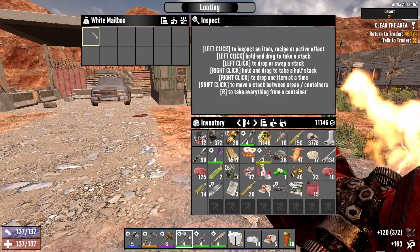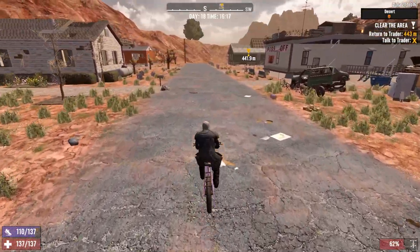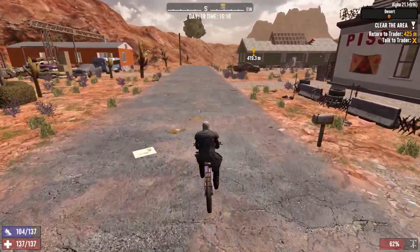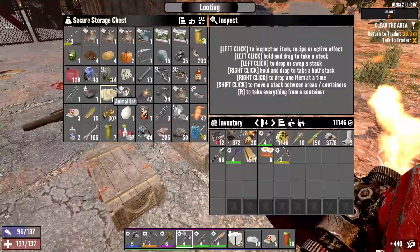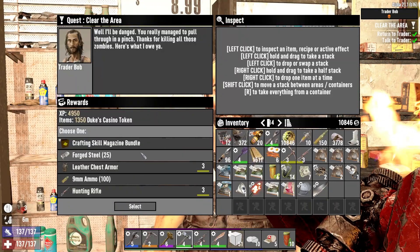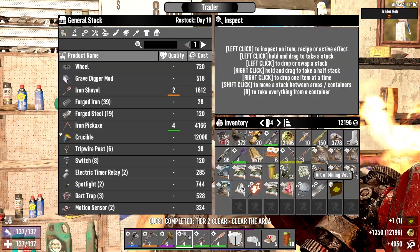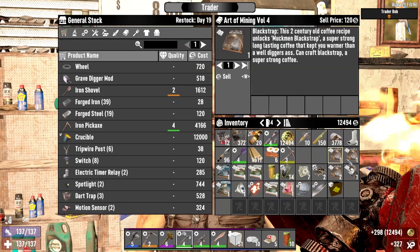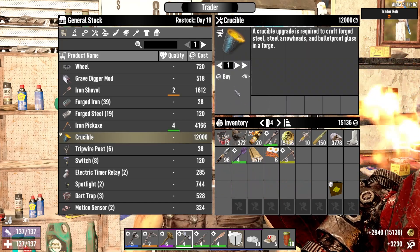Targets within three meters have a high dismember chance — shotguns, that's good. Right, this is the moment of truth: will we have enough to get what we need? Stuff to sell, buy the crucible. I'll take the crafting skill. We're up to 12k, let's sell all this stuff. Right, up to 15k — this is 12 grand.